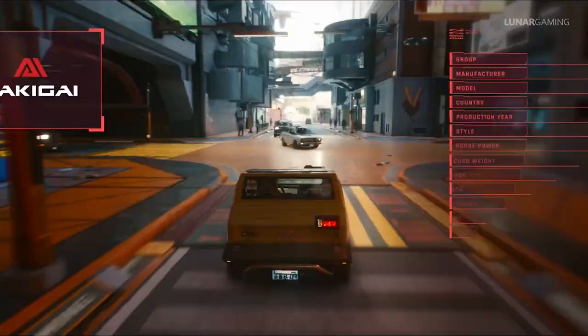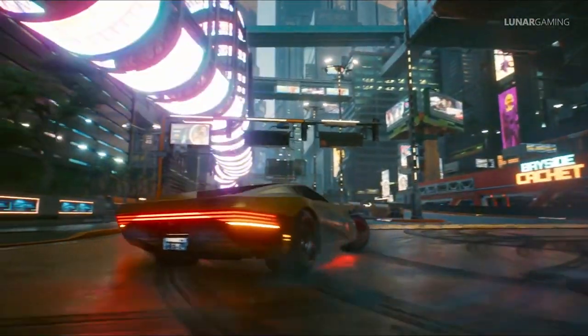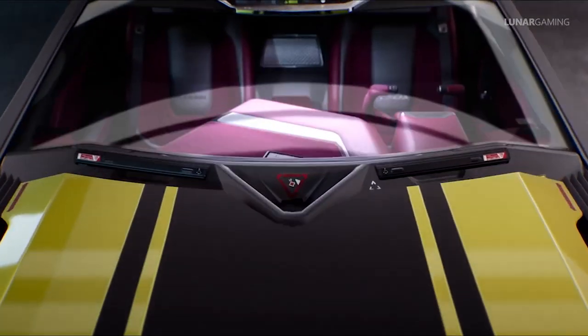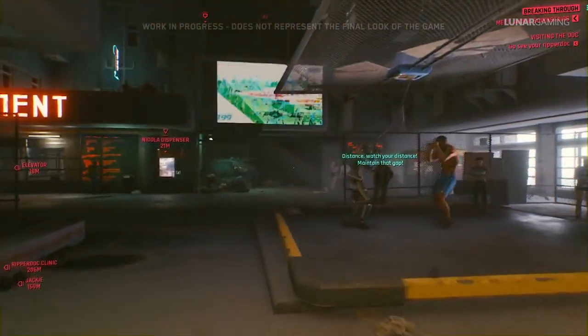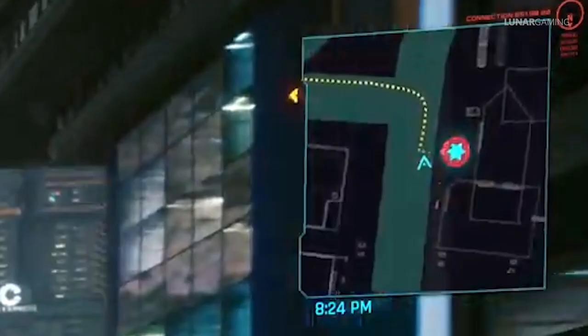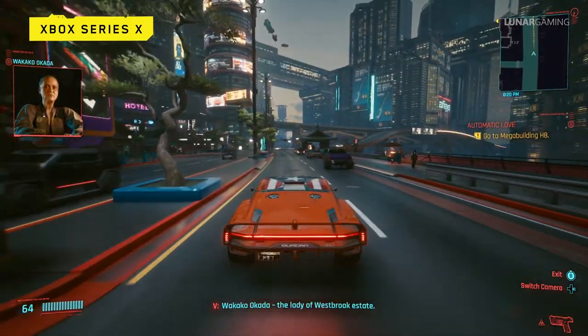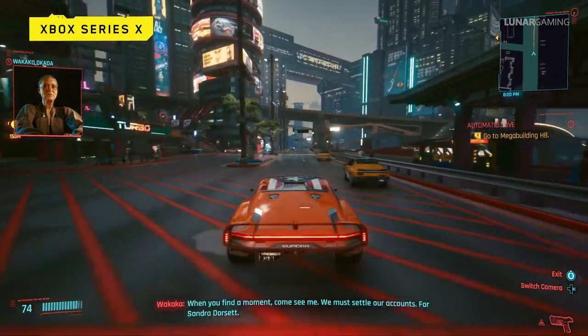Vehicles will have radio featuring 10 different radio stations. You can race other vehicles in Night City, and there are other mini-games as well including hacking, boxing and shooting ranges. You can kill who you want in the city but you'll be wanted and pursued by the police. On the other hand you can come across crimes in progress and help the police for a small reward. You can use the NCPD Night City police scanner to find new activities in every area.